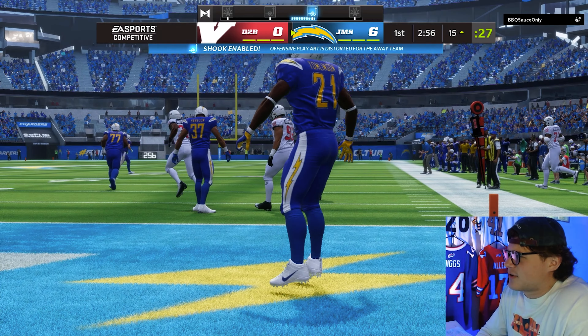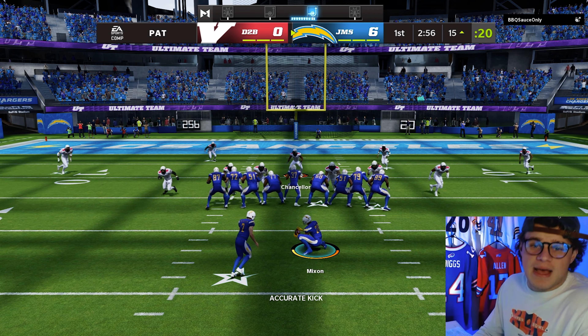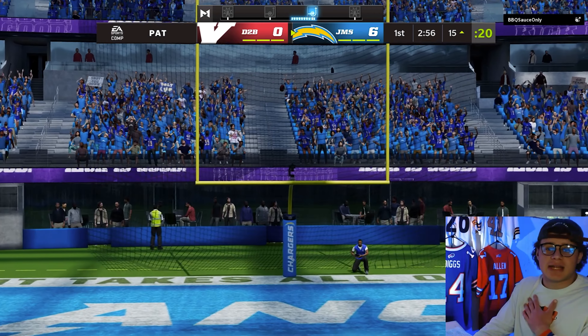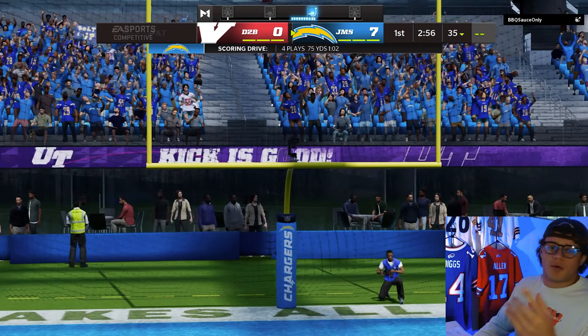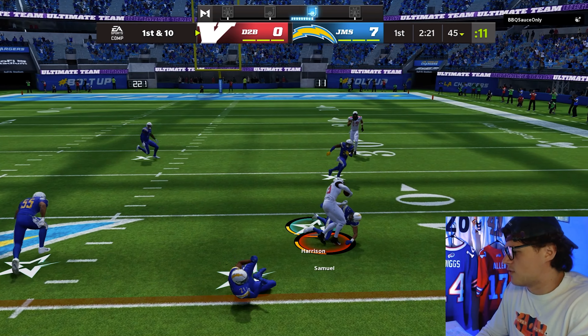LaDainian Tomlinson diving for the endzone - we get there, scoring our first touchdown with the squad! If you noticed, Ethan's got the JMS tag which is Ferdy. We're playing against D2B which is Mazematic. Ethan, after this video you gotta change JMS to JBC. This dude is officially in gun bunch too - he's gonna throw over the middle. We get a hit stick there. He's going man coverage so I'm going zone, I'm gonna be here on the running back. I can't believe I really just overran that.